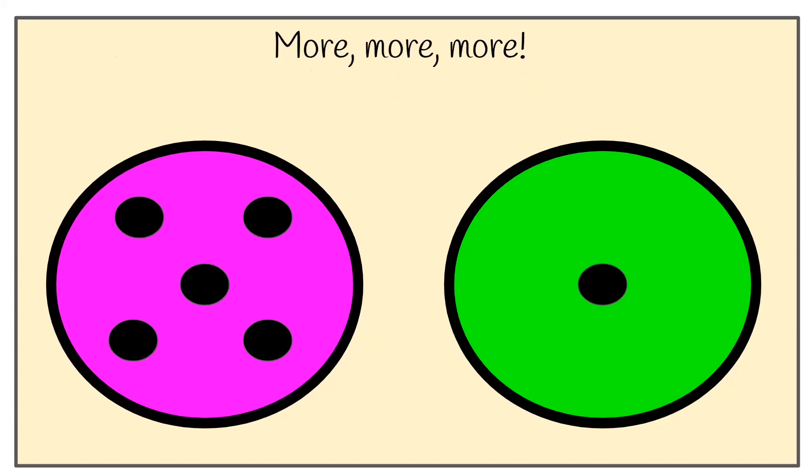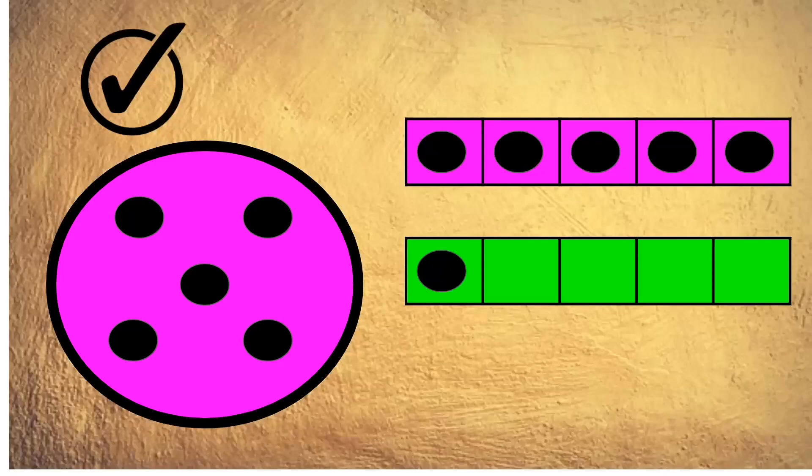Right. Which plate has got more — the pink plate or the green plate? Vote now. Five, four, three, two, one. The answer is the pink plate, because the pink has got five spots. Let's count.